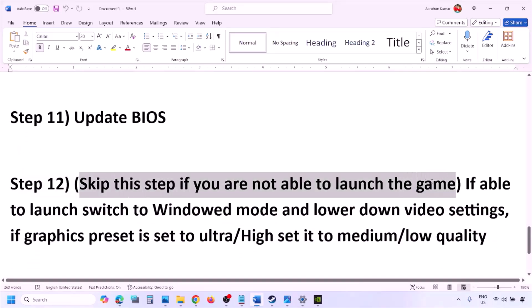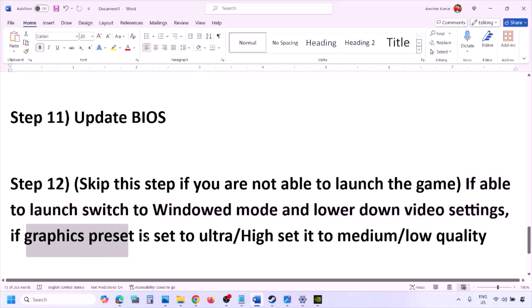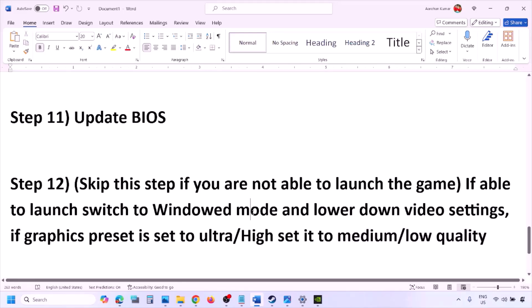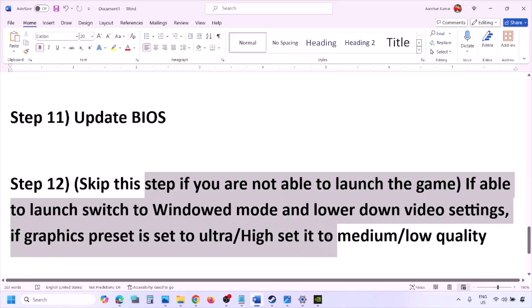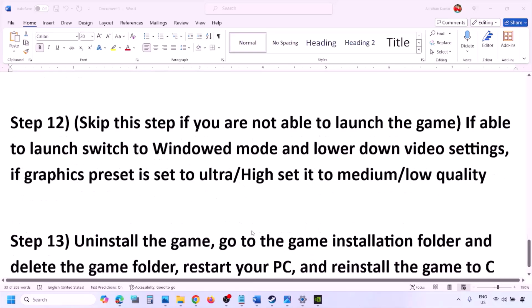You can skip this step if you cannot launch the game. If you are able to launch the game, try switching to windowed mode and lower the video settings — if the preset is set to Ultra or High, lower it to Medium or Low. Also try toggling V-Sync on or off, make changes to the graphics settings, and then check.